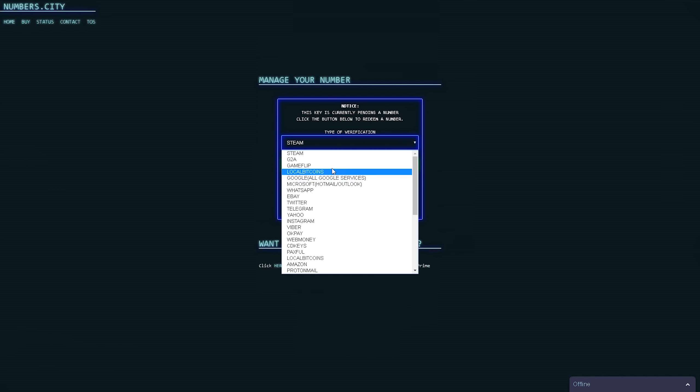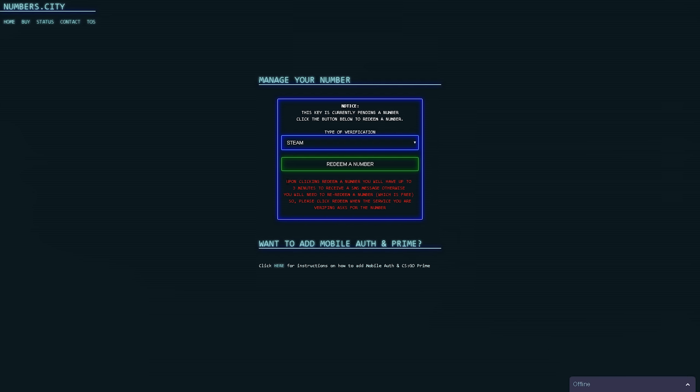I'm going to be using it for Steam, so I'm going to click 'Redeem a Number.' Please read this — it says: 'Upon clicking Redeem a Number, you will have up to three minutes to receive an SMS message, otherwise you will need to redeem a number again, which is free.' So please click redeem when the service you're verifying asks for the number.